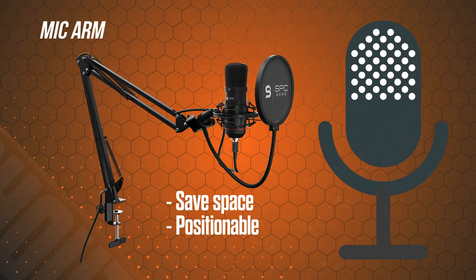One more thing to consider is a mic arm. Some mics can be placed on your desk, but using an arm saves space on your desktop and lets you control the positioning of your mic so you can place it right in front of your mouth.